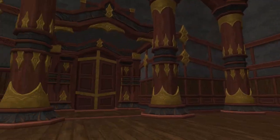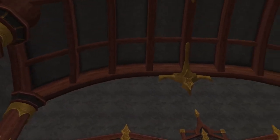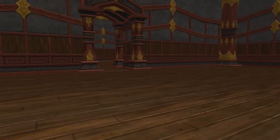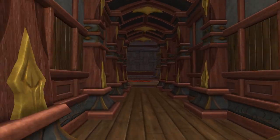So you have this main entry room. There's the front door with these nice, fancy, ornate ceilings and walls and everything else. You have the two side rooms, and then you have this hallway.